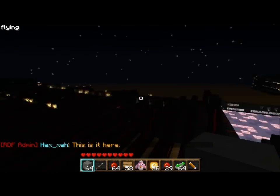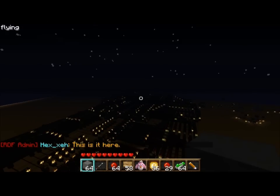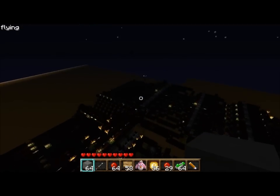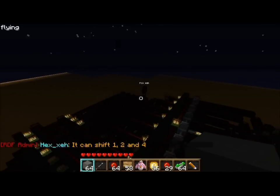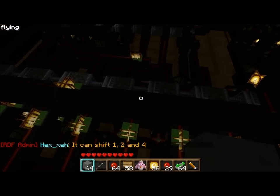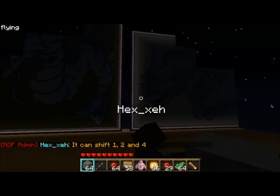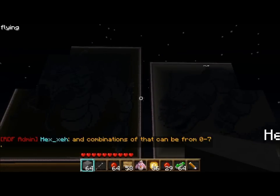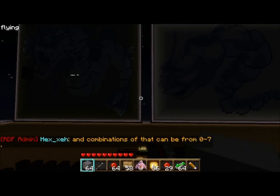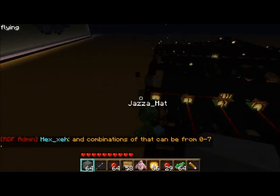Yeah, I'm stuck — where's he gone? I don't even know where he is. There he is, found him. We shift one, two, and four. That is some pixel art — I can't tell what they are in the dark, but I think they're Pokemon. Combinations of that can be from zero to seven.